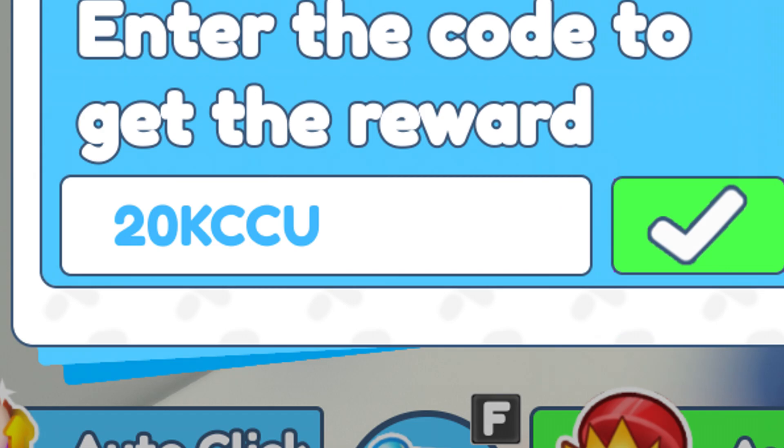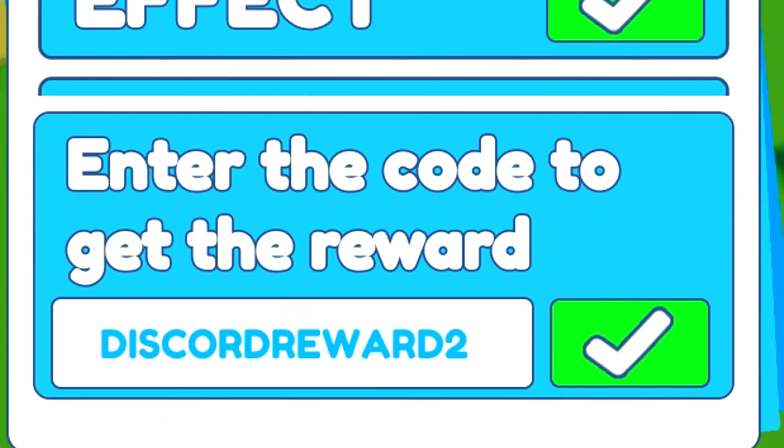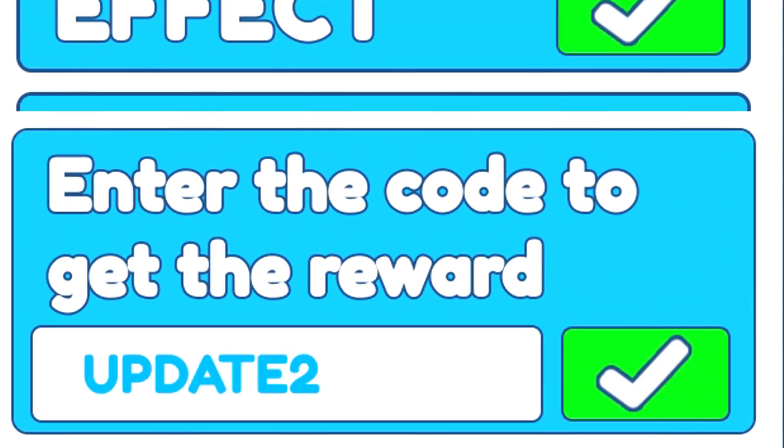Starting with the first code, which is going to be 'new season' — go ahead and redeem that. Codes in this game will help you out a whole ton, so make sure you are redeeming these codes because they are really helpful. Moving on to the next code, which is going to be 'DISCORD REWARD 2' — in all capitals. Redeem that code. And then we've got the code 'fix bug 1' — as you can see, the code is working.